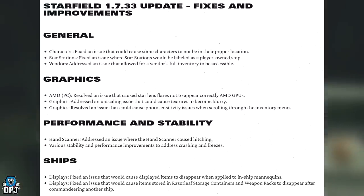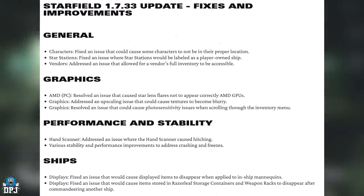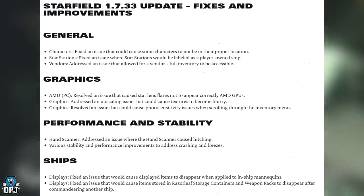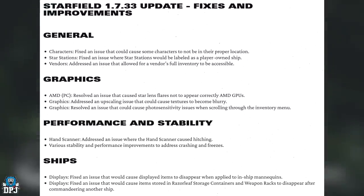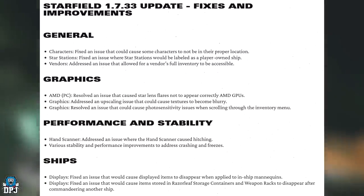On to ships. Displays: fixed an issue that could cause displayed items to disappear when applied to in-ship mannequins. Displays: fixed an issue that could cause items stored in Razorleaf storage containers and weapon racks to disappear after commandeering another ship. That's pretty cool — that was actually a bug I experienced myself, and I know many other fellow players did too.